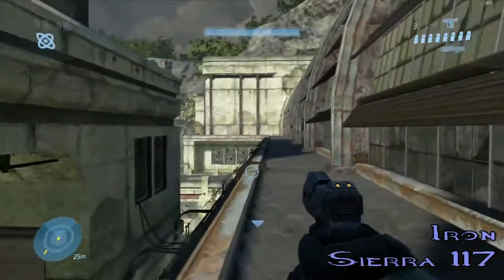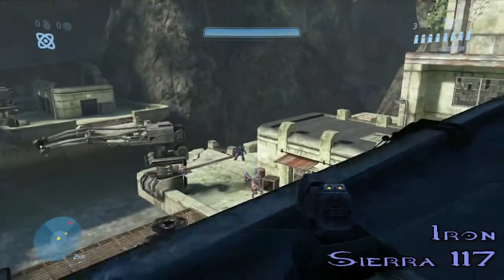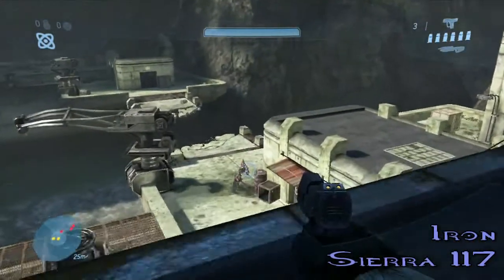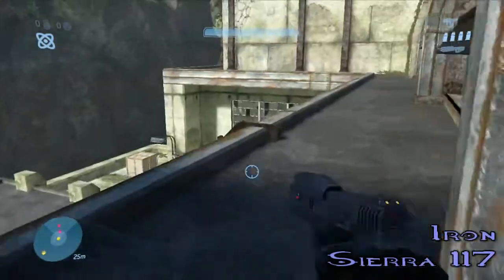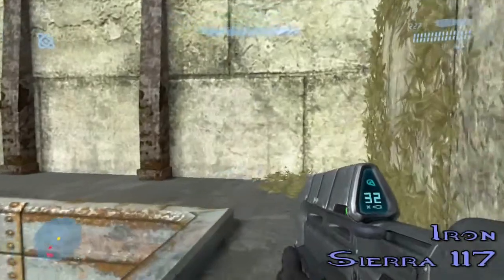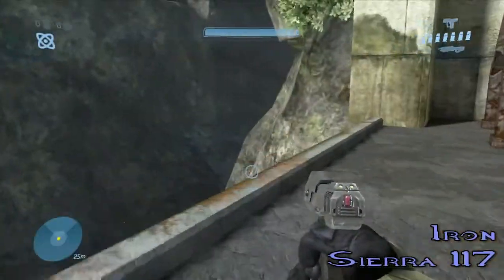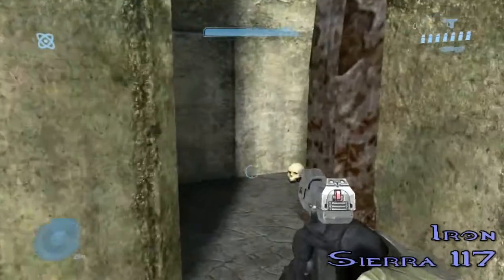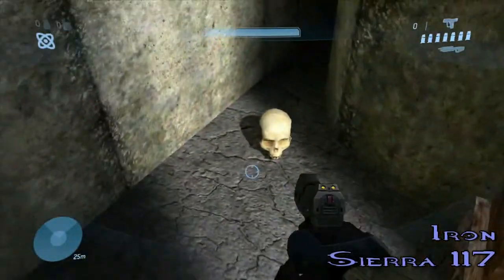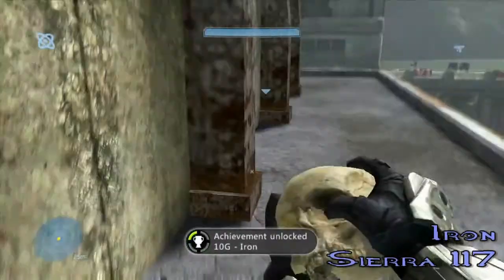The Blind Skull actually disables everything on your HUD, which is pretty hard to play with, but it's kind of a cool idea. And the Iron Skull is basically permadeath — once you die, you have to restart the mission, and if you're playing in co-op, you have to go back to the last checkpoint. So it's really hard to do in co-op and solo. Iron is just a really hard skull in general.